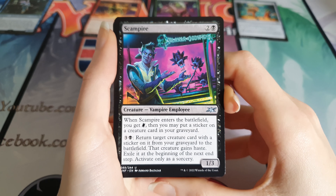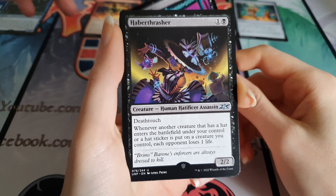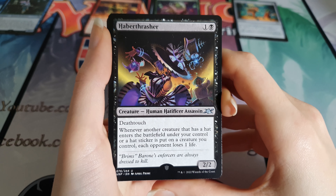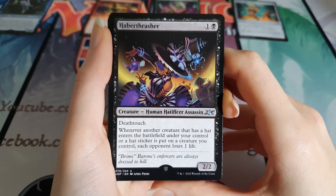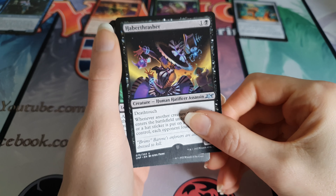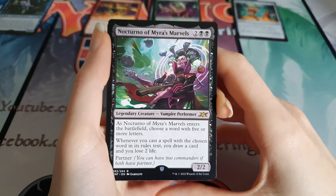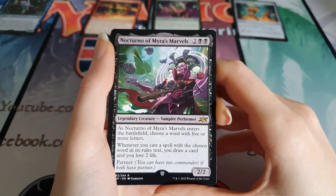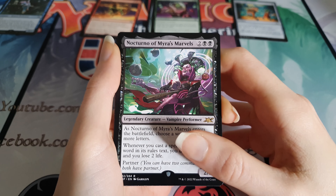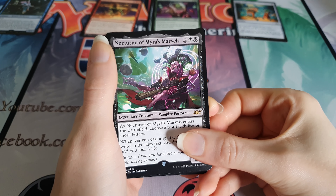We have Scampire - he's a scammy vampire. The third uncommon is Haber Thrasher, a human hat officer assassin, so he's like Odd Job I guess. And the rare - we have Nocturno of Mirrors Marvels. Not one of the ones we're after, but it doesn't really matter because most of them aren't going to be any good anyway. Nocturno of Mirrors Marvel, the vampire performer.